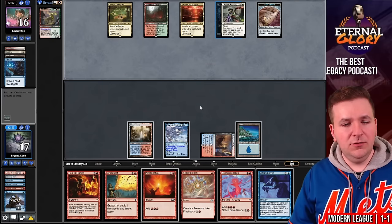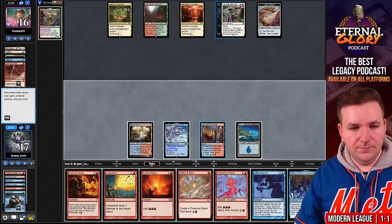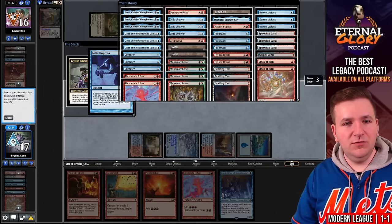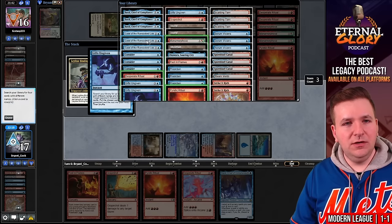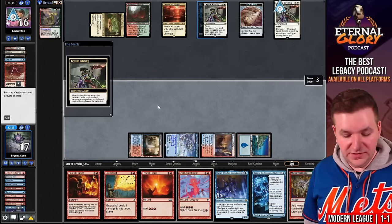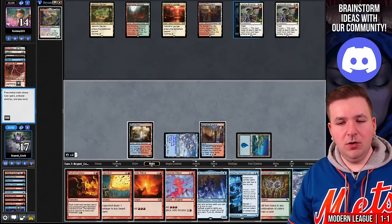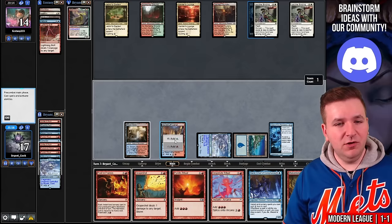I will play Strike It Rich and pass. They play Leyline Binding on my treasure token — feels like a great time to cast Gifts Ungiven, and it resolves. We grab Manamorphose, Pyretic Ritual, and another Case of the Ransacked Lab. They don't give me the Case, which is why I put it in the pile — but they did. They draw a card using their Clue and find land four. We find another Otawara, play it, the legend rule triggers, and then we play Case of the Ransacked Lab. They allow it to resolve. Let's try a Pyretic Ritual.